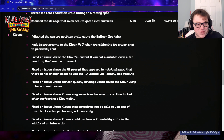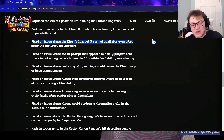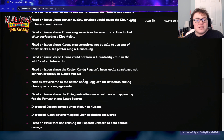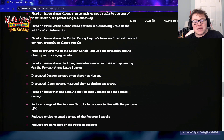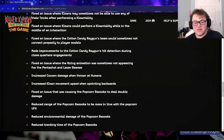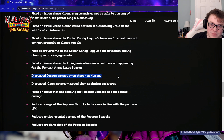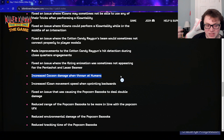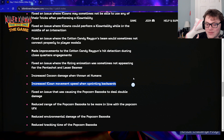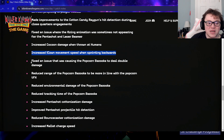They fixed loadout three, so you can now have five loadouts for clown, which is nice. There are a bunch of clown-related fixes. They increased cocoon damage when thrown at humans, so throwing cocoons does more damage. Clowns also now move faster walking backwards so they can dodge things a bit easier and don't get stun-locked.